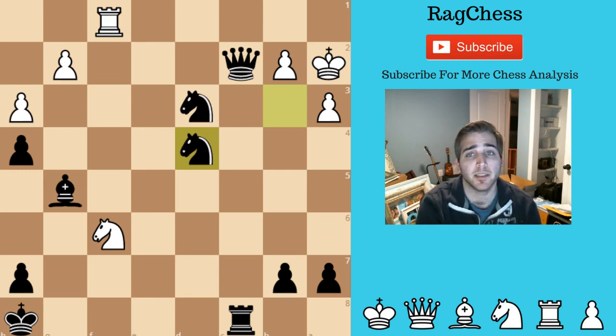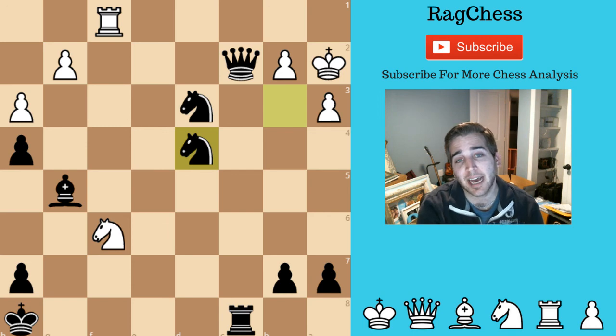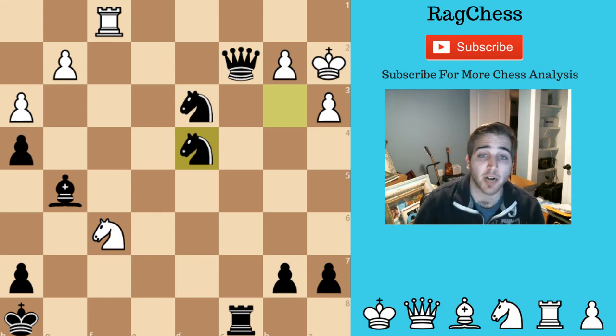That was me beating a 2074 with the accelerated dragon against the Yugoslav attack. Always make sure to do your moves in order. Let me know what you guys think of this video and if you'd like to see any other specific openings. I figured it would make sense to go over the same openings for a few videos in a row so you can learn different analysis and see different moves, because there's a lot of different things that can occur. Hopefully you all enjoyed this — make sure to subscribe if you haven't already, and I will see you in the next video.